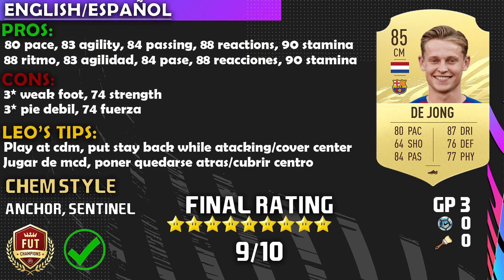Frankie de Jong — one of the most broken meta players in FIFA 20 — makes a reintroduction and says 'I'm still meta, I'm still broken in FIFA 21.' I have to agree, because that is what de Jong is — really meta. Pro number one is that 80 pace. He feels like 88 pace to be honest because he's very agile; he will catch up to your opponent's attack and break lines in the defensive third. Pro number two is that agility — he feels really fast because of that 83 agility.